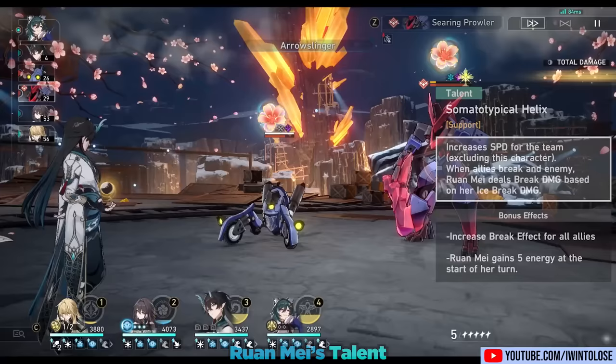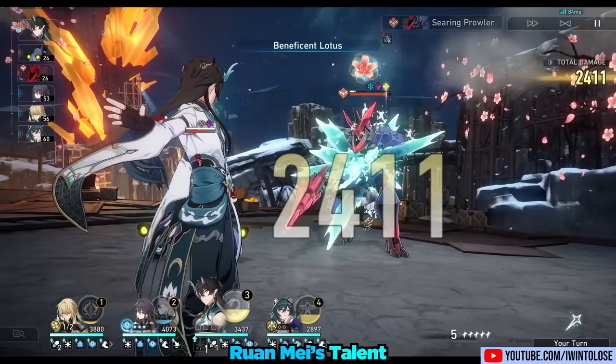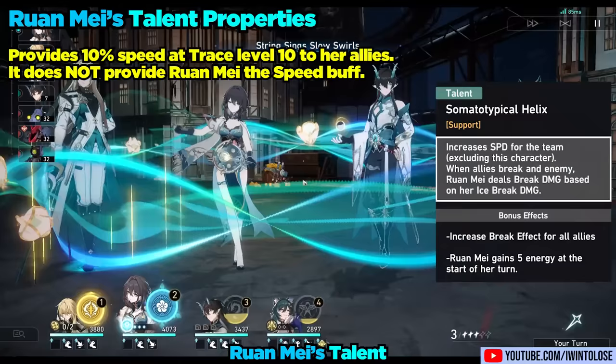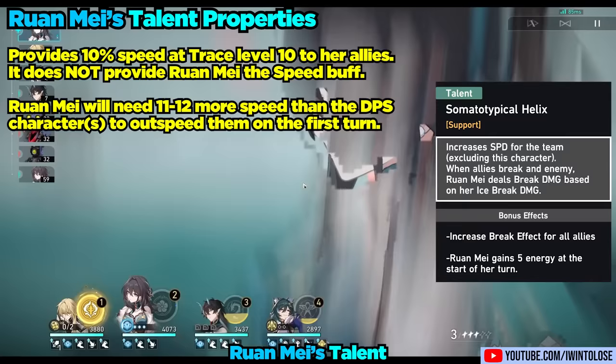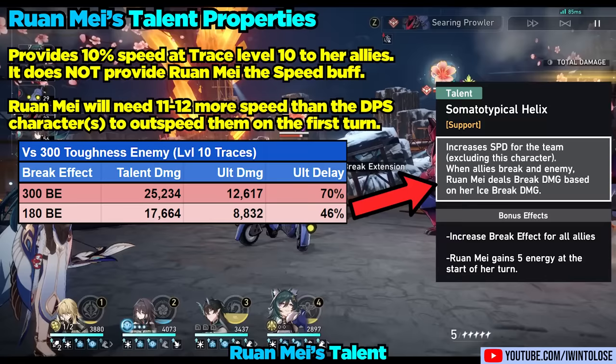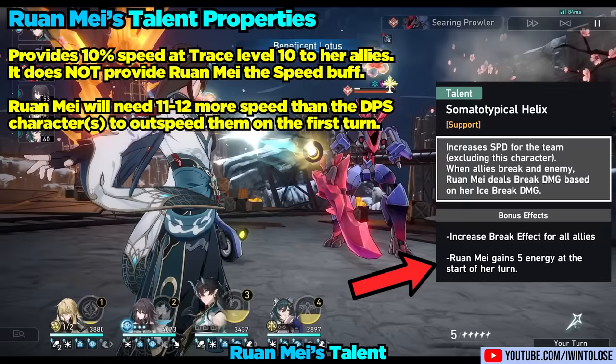Then we have her talent, Soma Typical Helix. Her talent provides speed to all her teammates, excluding herself. This detail is important, as Ron May will need about 11 more speed than your DPS characters to outspeed them. When an enemy is broken, her talent deals a notable amount of break damage, regardless of who breaks the enemy. This talent also provides Ron May with 5 energy at the beginning of her turn, and provides your entire team 20 additional break effect.